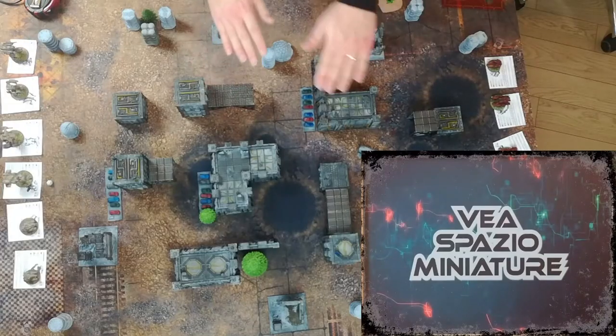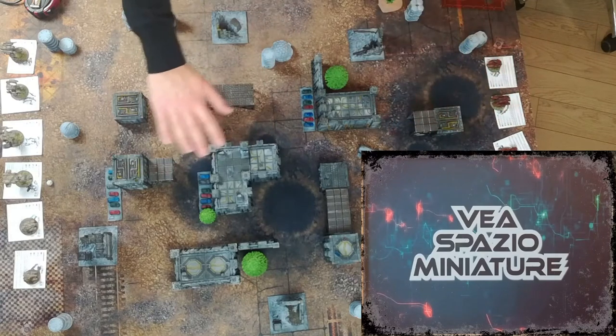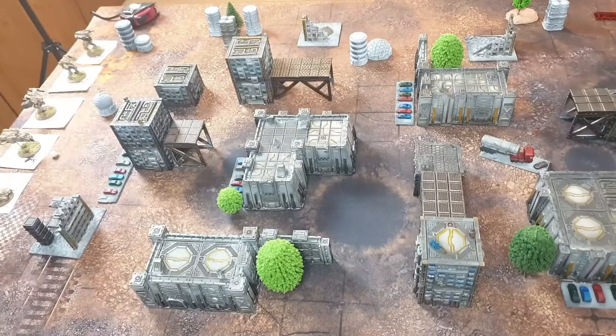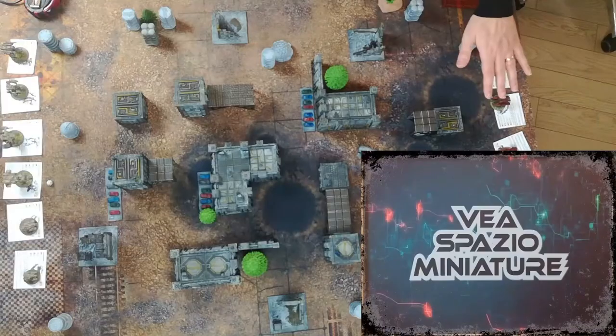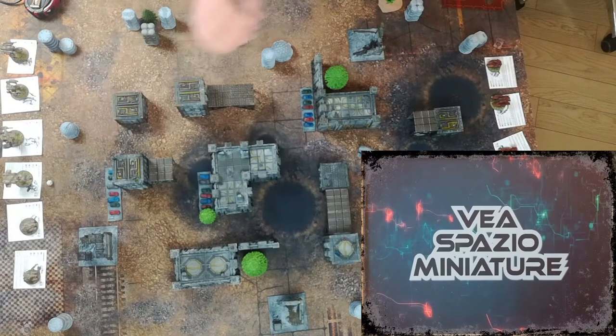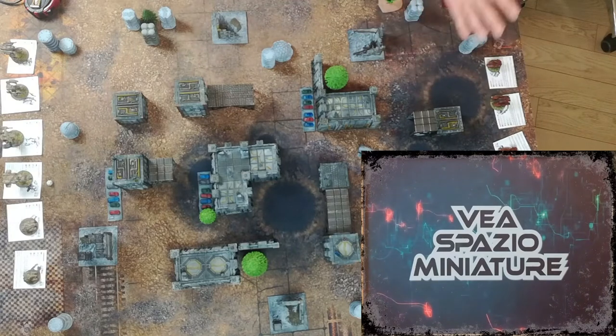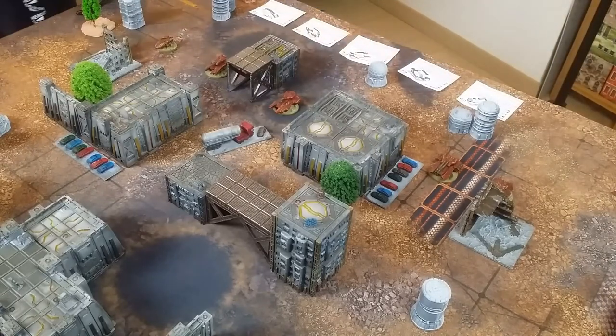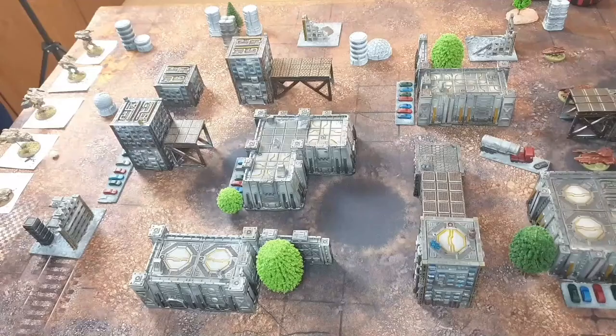In this battle report we're going to see the Martian contingent on this side and the XOR on this side. The player who wins initiative can decide if activating first or second. Because I don't have an opponent tonight, let's pretend that we're going to bid two tokens for the Martian contingent and three action tokens for the XOR, so they're going to win the initiative and the Martian contingent is the one that is going to deploy now. We put everyone within six inches from the table edge, then we do the same with the XOR, and now because we can see where the other player deployed, we're going to take advantage of that.